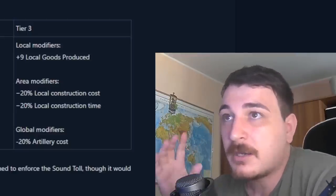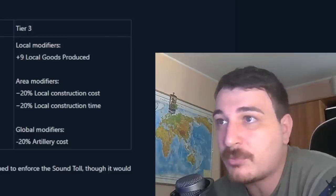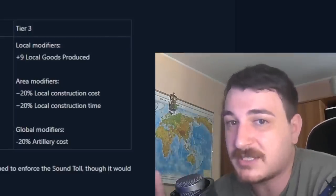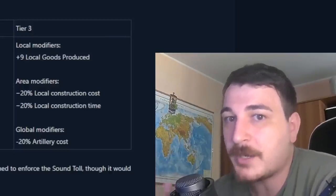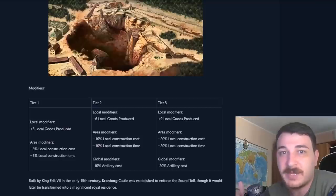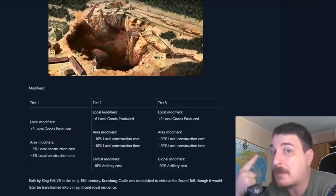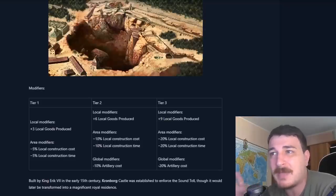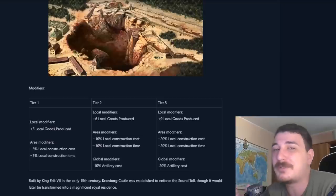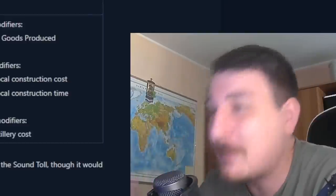If you want, you can get your copper mine to 10 production development before you even upgrade the monument, and after you upgrade it to level 3 you'll have 55 production development in one copper mine, which essentially means you'll be getting close to a hundred ducats from one province in the 1500s. That is a little bit too powerful in my opinion. Maybe 7 local goods produced would be great — 9 is a bit overkill.